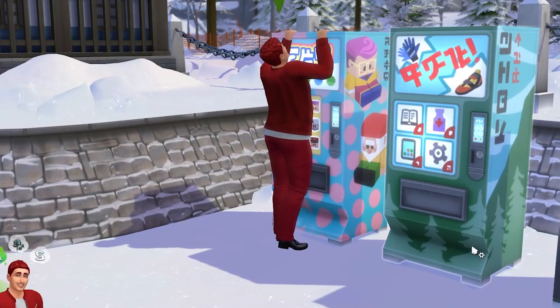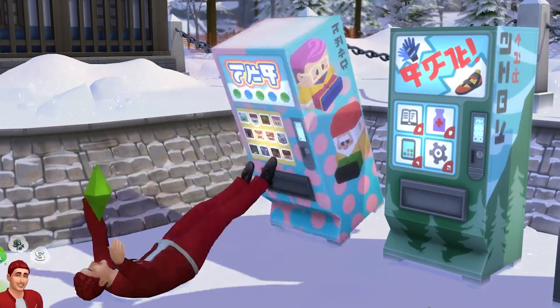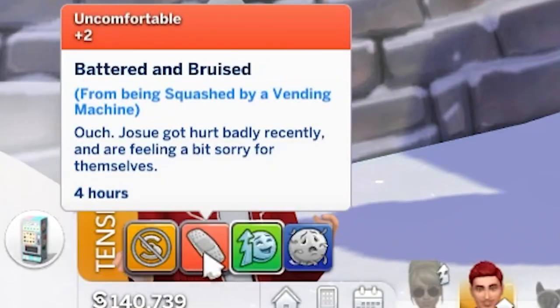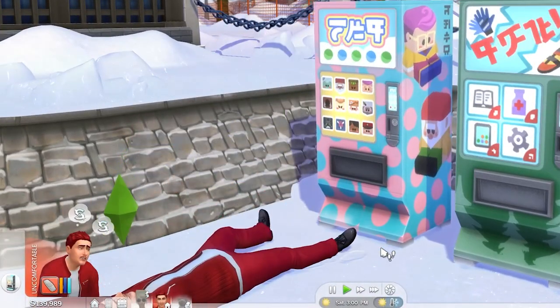But occasionally your sim will get the bright idea to climb onto the vending machine, which will then collapse onto them. The first time this happens, they'll get injured and receive a four-hour uncomfortable, battered, and bruised moodlet. You'll then want to repeat this and make the vending machine fall on them again while the moodlet is active.